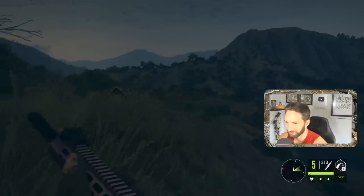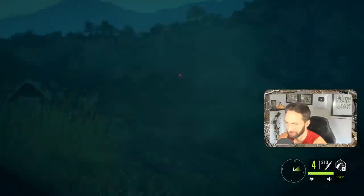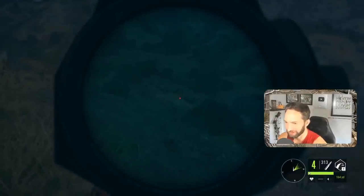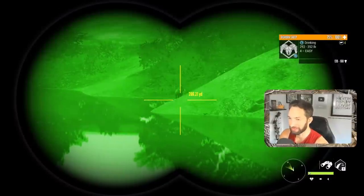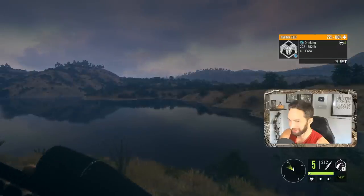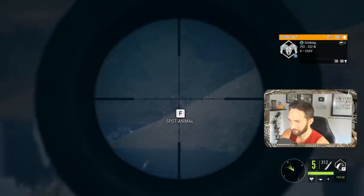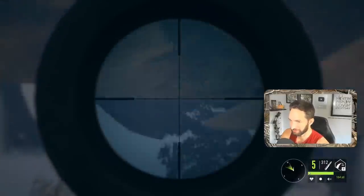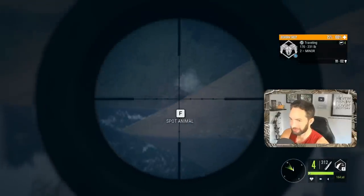I didn't realize I was standing up — whoops. We'll get a little bit closer, wait for him to turn broadside and just absolutely dust that bighorn. There's another one down here as well. Oh, there we go — it's not the same one but that's actually even bigger, 206 yards out, a really nice male bighorn. He's right kind of behind that hill so we're gonna have to take a little bit of an interesting angle. Let's drop that one first.